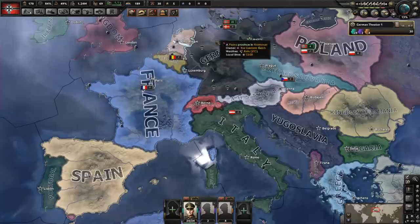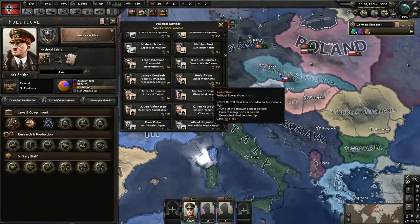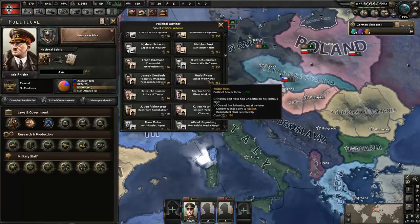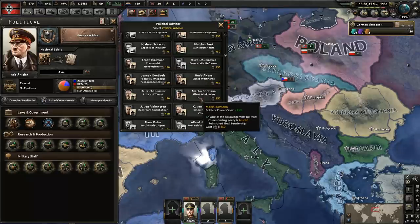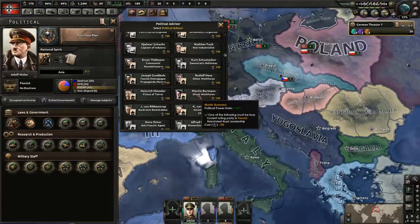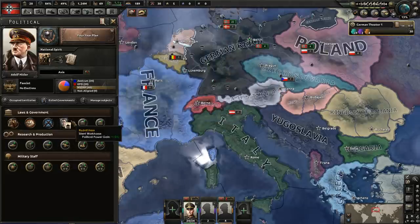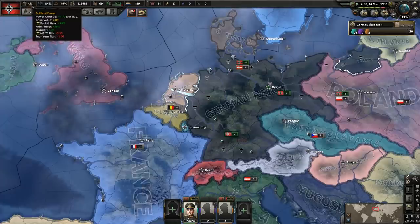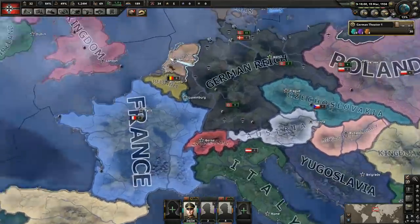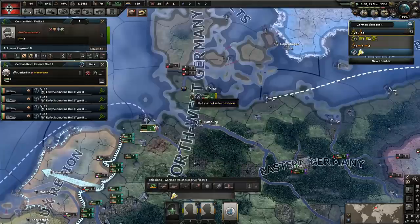Now we can modify our government. We're going to do what we always do first: get a Silent Workhorse to get that political power gain. Germany actually has two Silent Workhorses — Rudolf Hess and Martin Bormann. Let's go with Rudolf Hess. Martin Bormann was perhaps more ambitious in real life, but Rudolf Hess worships the ground we walk on, so we'll reward him by putting him into our government. We've now got the political power gaining a bit quicker.